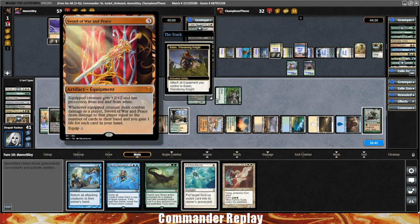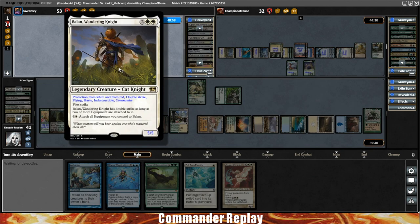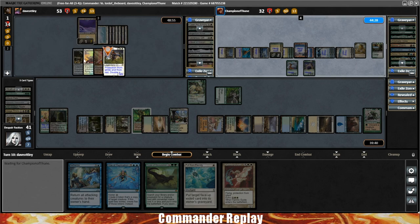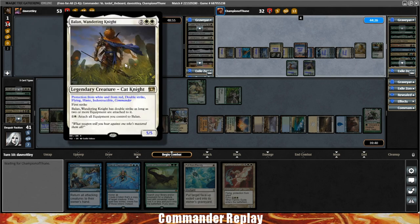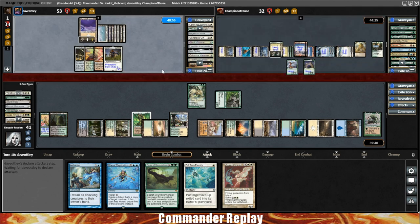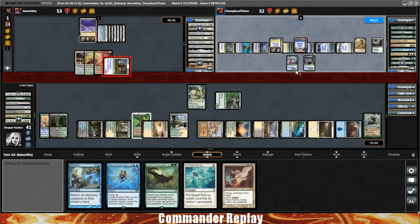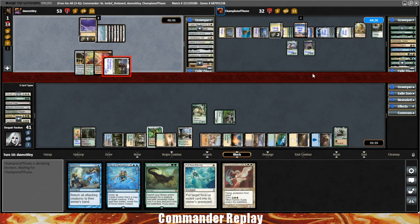There's haste and a Sword of War and Peace — this could be mildly threatening. Where does Dave want to send it? We're open, so he probably comes our way — actually, he goes the other way. The Birds of Paradise can block. He just doesn't block with the birds. Going to play a Horizon Chimera with Flash. The birds go down, opponent gains a life.